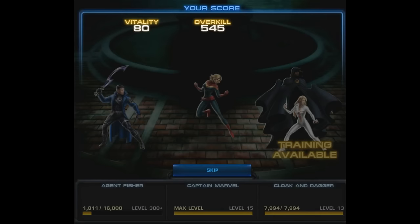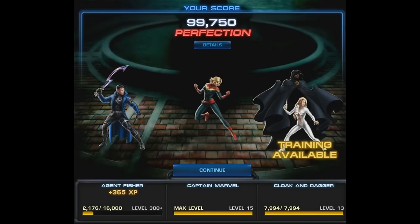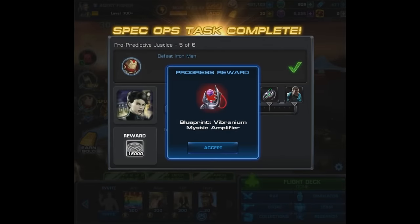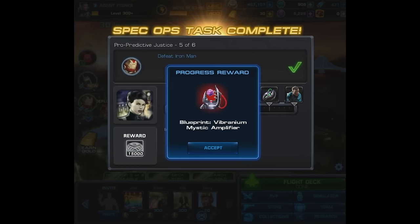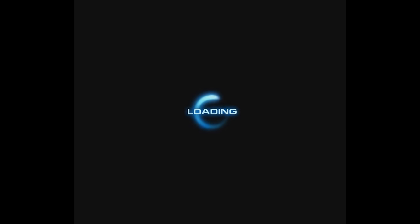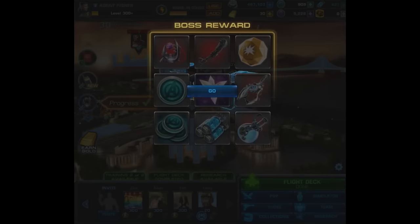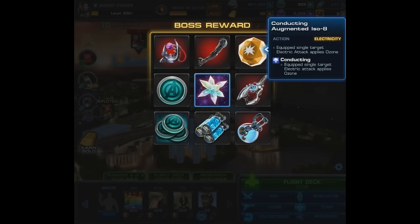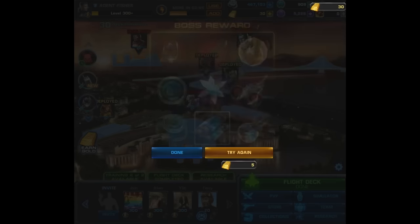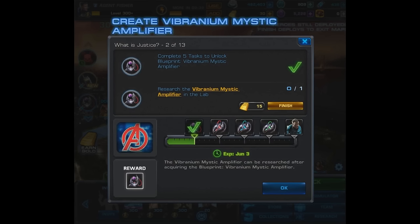We're finally done. The last task before we get the blueprint — it still says we got perfection but our score was probably hurt. Here's the blueprint for the Vibranium Mystic Amplifier, and we got 15,000 silver. On the boss roulette there's another custom A-ISO — the Conducting A-ISO, which gives a single-target electric attack the Ozone effect — and there's also the Ultron Arm. We end up winning 20 Unstable ISO-8, which isn't too bad.